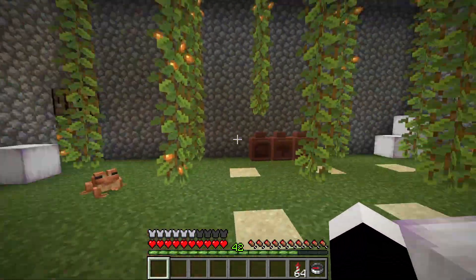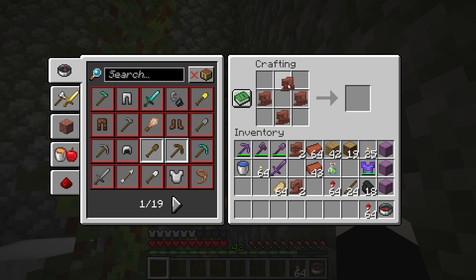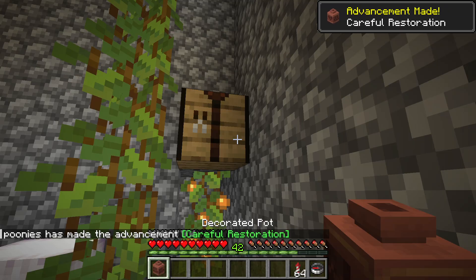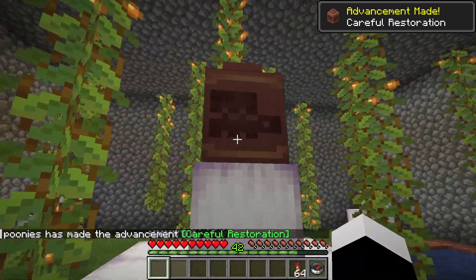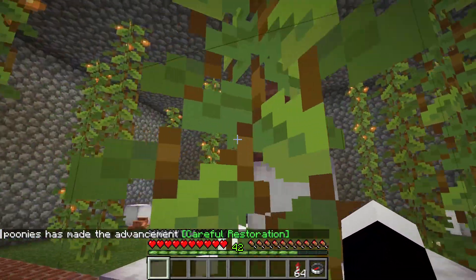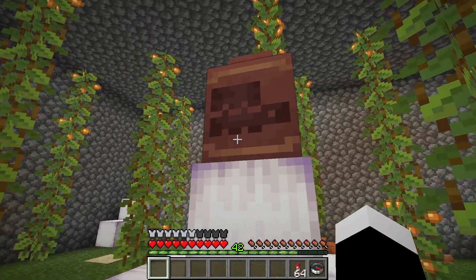I want to show you how to get the 'A Careful Restoration' advancement. You need to put 4 pottery shards in a crafting table and make a pot that is decorated on each side, and then you will get the advancement. Look at this pot — it has a sniffer on each side.